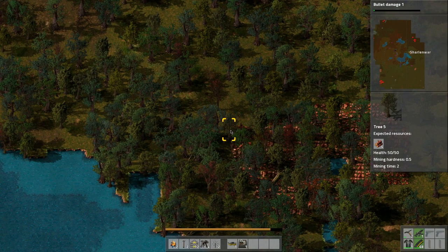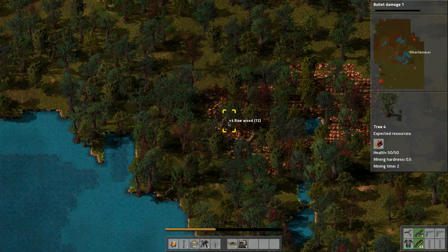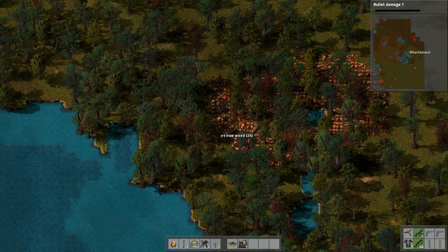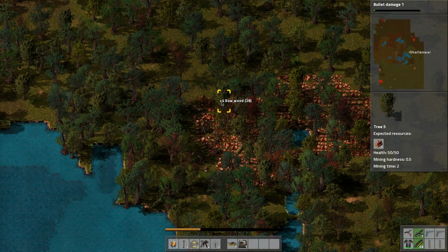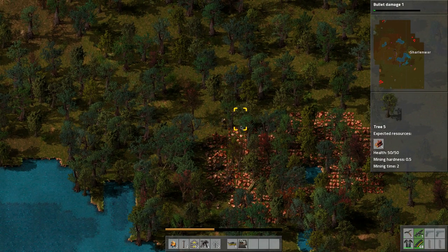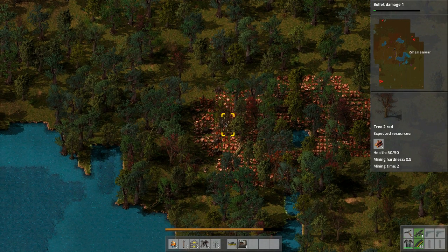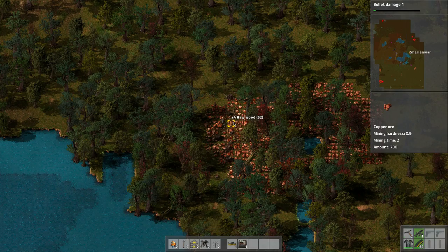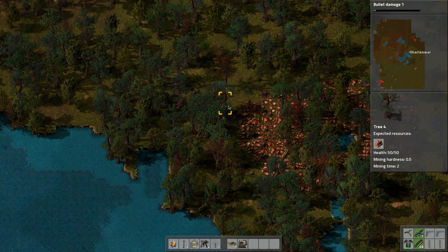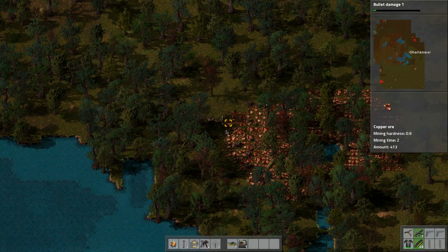We'll probably bring the copper over — it looks like a pretty big deposit here, quite nice. Let's cut some trees down here and get the area ready. I think what's going to happen is we'll take this in the next episode and bring it into our base. Maybe we'll build the bus in the middle, basically bring in all materials through belts and build a base somewhere. It might be a big jumbled mess.